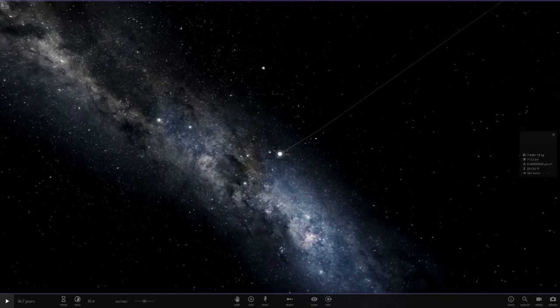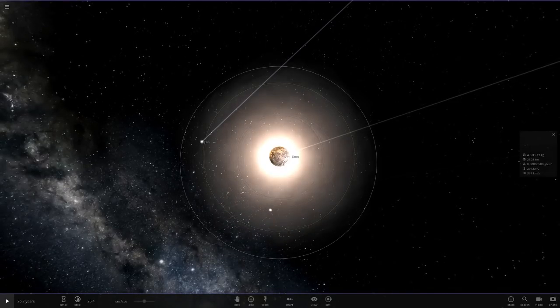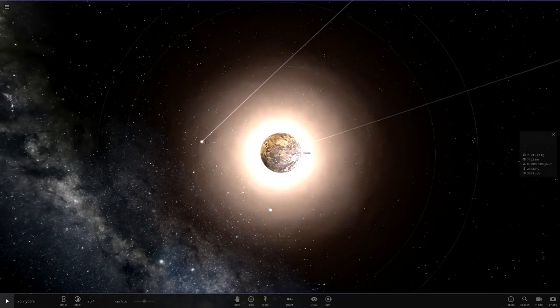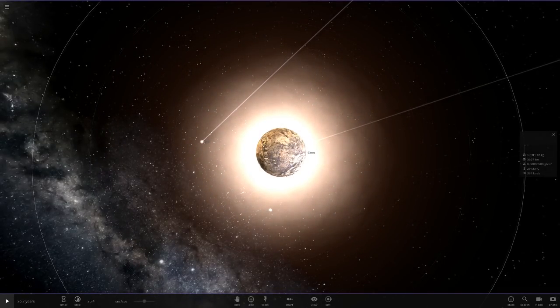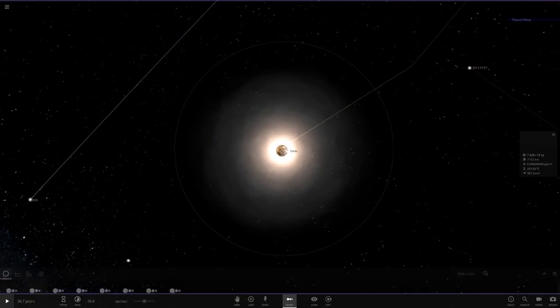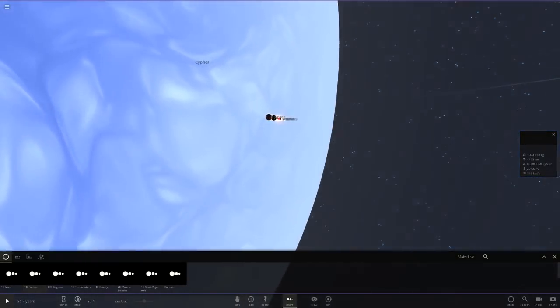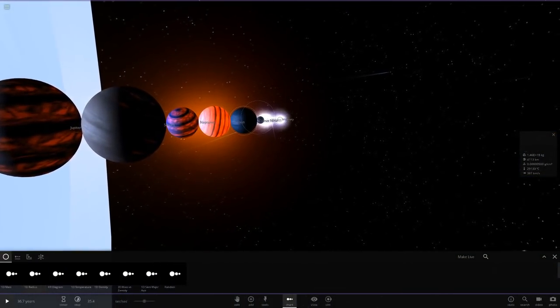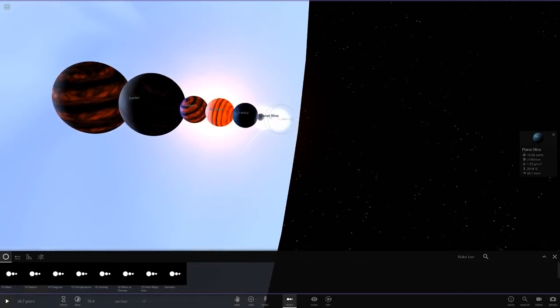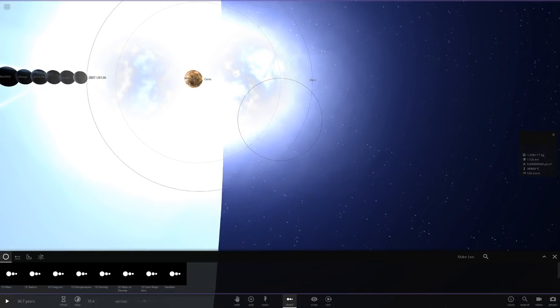The asteroid belts have just vaporized. I think the only one left is Ceres now, and Ceres is going to be very, very small. Look how small Ceres is — I can't even zoom in there anymore. The whole system, apart from Planet Nine, is pretty much going to go down. Look at all this — and there's Ceres.